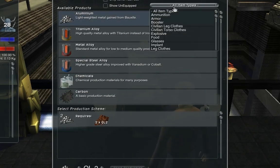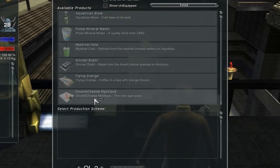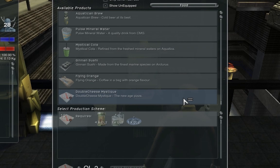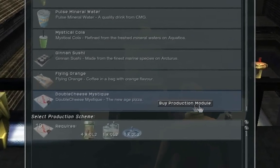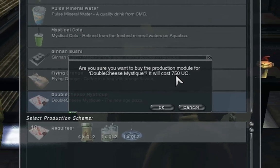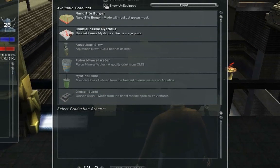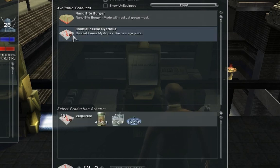So why don't we make some pizza? That's a food. I'm going to show unequipped. If we scroll down here to Double Cheese Mystique, I can right-click and choose Buy Production Module. I'll be prompted that it's going to cost 750 UC — that's a pretty cheap P-Mod. I'll go ahead and say okay. If I uncheck show unequipped, we can see that the Double Cheese Mystique stays here, meaning I've purchased this production module.